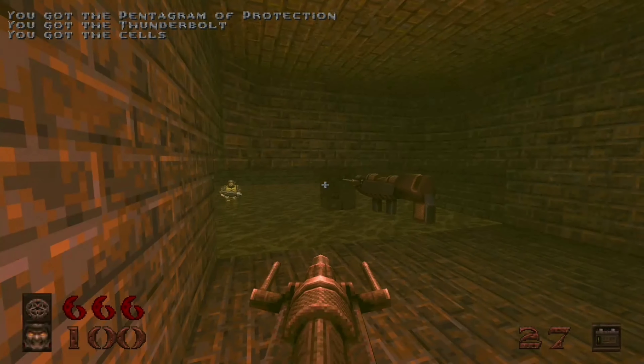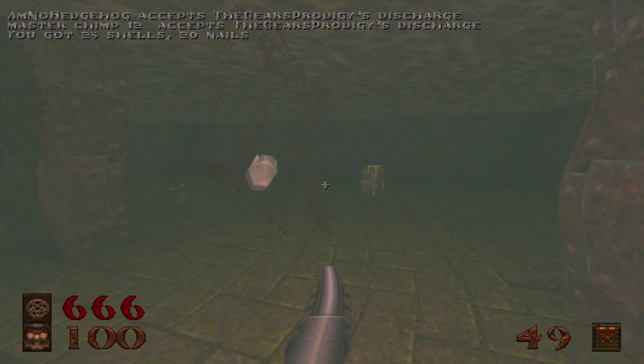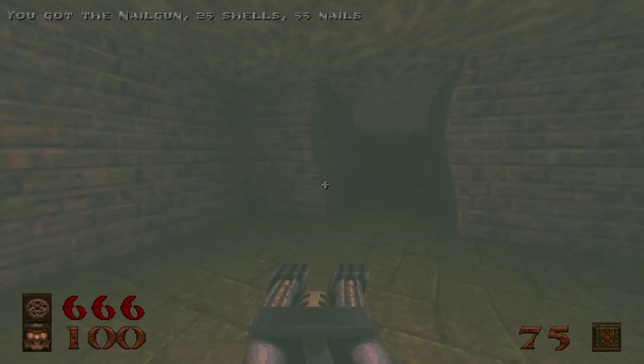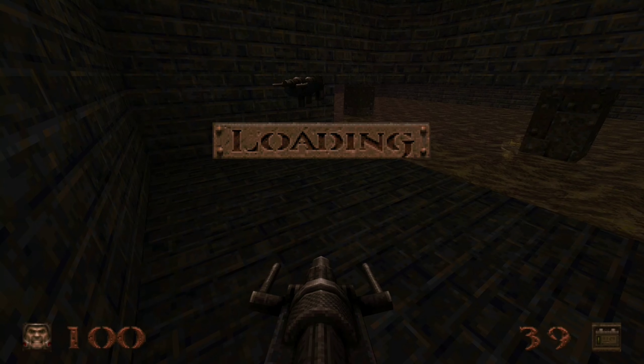Once you get into the big underground room, you're going to want to pick up the Pentagram of Protection, which gives you 666 health. Have someone go in the water. Once you pick up the shotgun, go in there, use it — you survive and they die.